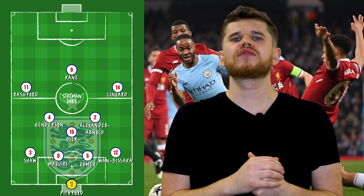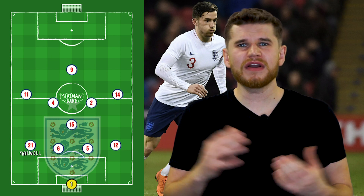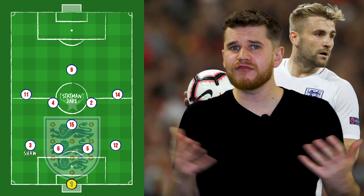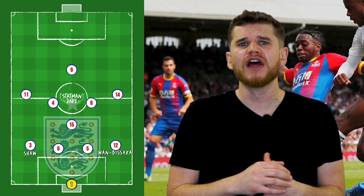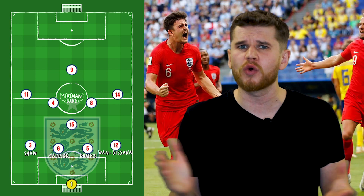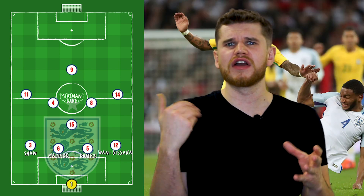Different systems could use different defenders. For example, Ben Chilwell could get the nod over Luke Shaw in the 4-1-4-1, though his all-round game versus Shaw's remains uncertain. At right-back, Alexander-Arnold is far the best attacking fullback and Wan-Bissaka is the best defensive fullback, so the circumstances could dictate who plays. At centre-back, the partnership of Joe Gomez and Harry Maguire would be perfect, with Maguire as the aggressor and Gomez using his pace on the cover.